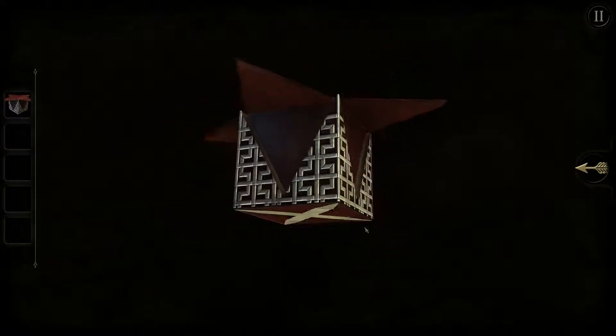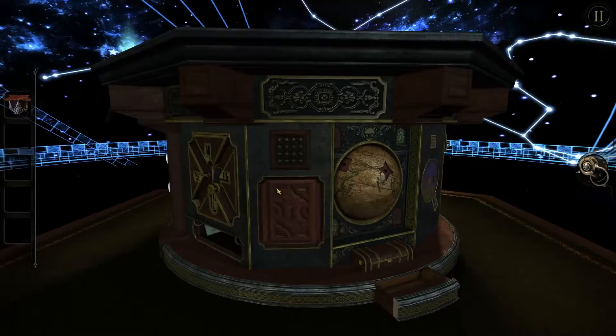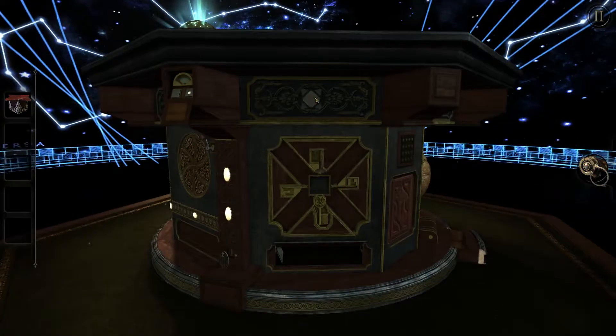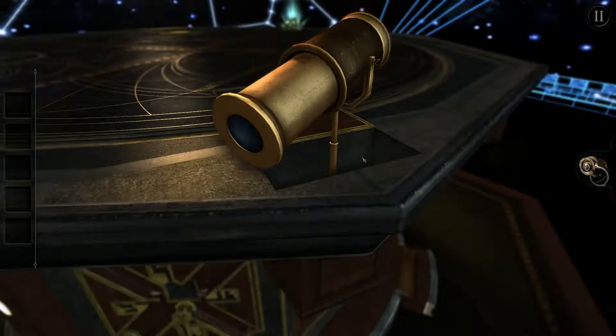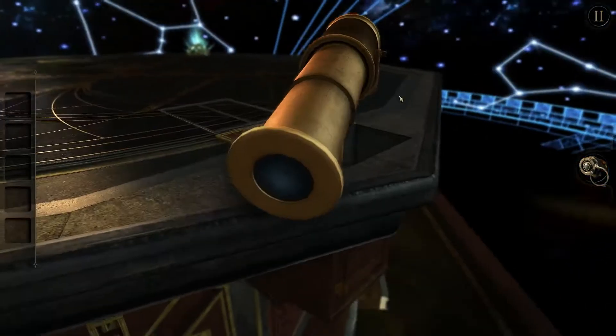I can't undo this. So we need to look for a place at which we can fit a star, and it's not on the globe. Looks about right. Opens up this compartment with some kind of telescope. So this is some kind of star sign.